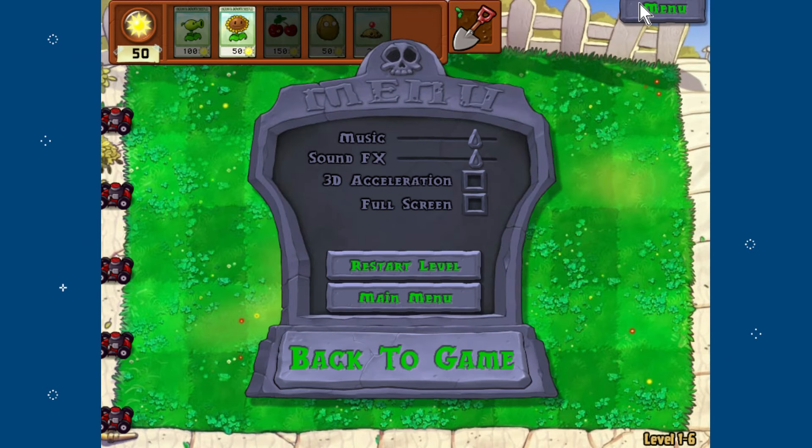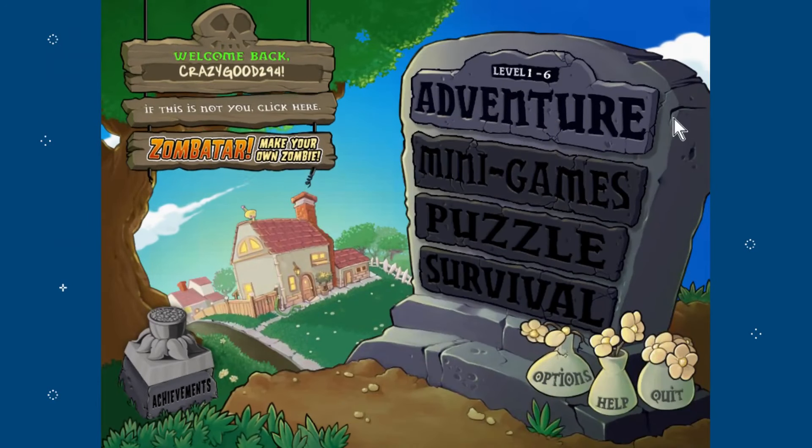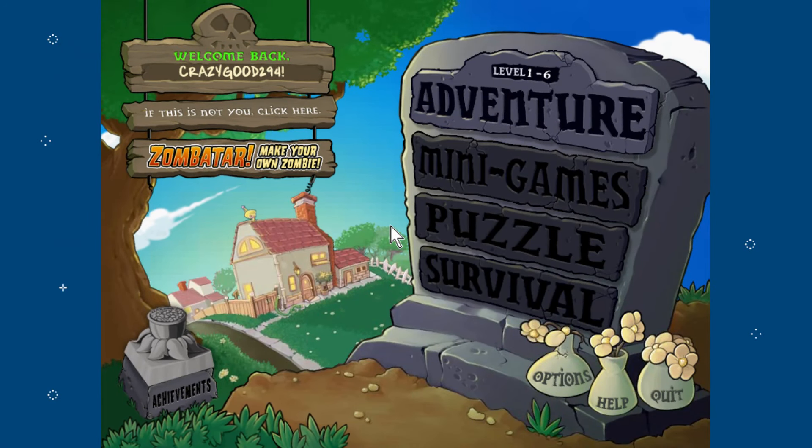We got the potato mine — it explodes on contact but takes time to arm itself, so you'll see exactly what that means. We have another zombie that's very annoying, but we're going to end the episode right here. We're going back to the main menu. Thank you so much for watching today's episode of Plants vs. Zombies! In the next episode we'll be continuing with level one and finishing it off — only a few stages left.